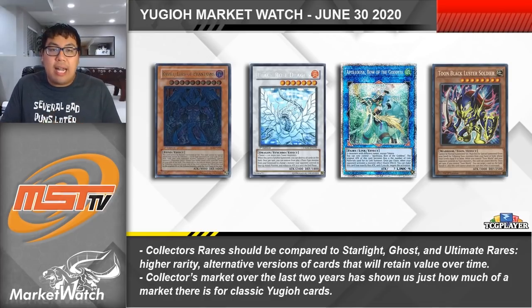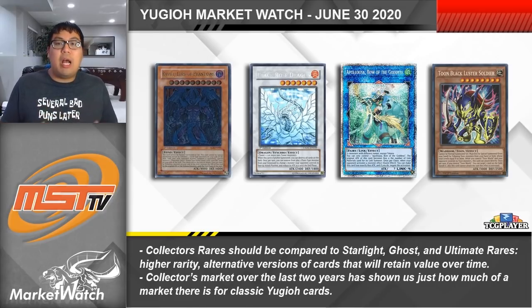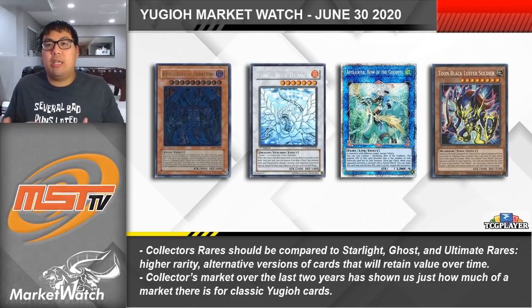The Collector's Market has made it pretty clear over the last couple of years that collectible cards — particularly iconic ones — are going to appreciate in price over time. Cards like Ultimate Rare Raviel, Hamon, Uria, Ultimate Rare Shining Flare Wingman, Ghost Rare Stardust and Black Rose Dragon — these super iconic cards have jumped up the highest in price. While other Ultimate Rares have appreciated, it's the iconic ones that will truly see crazy prices, and I'm expecting a similar thing to happen with Collector's Rares.